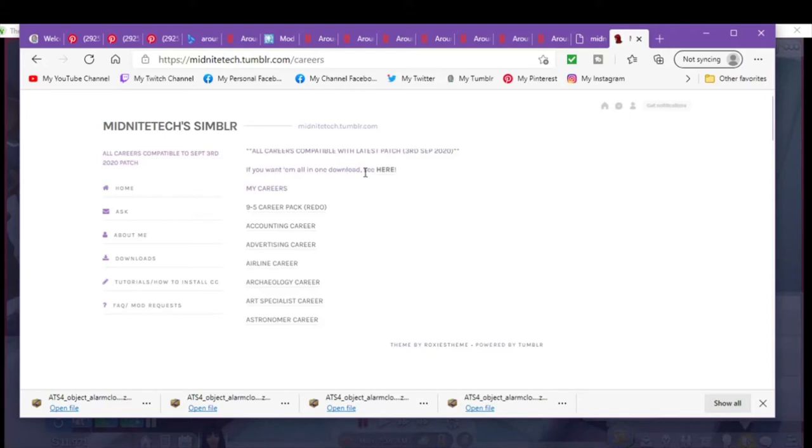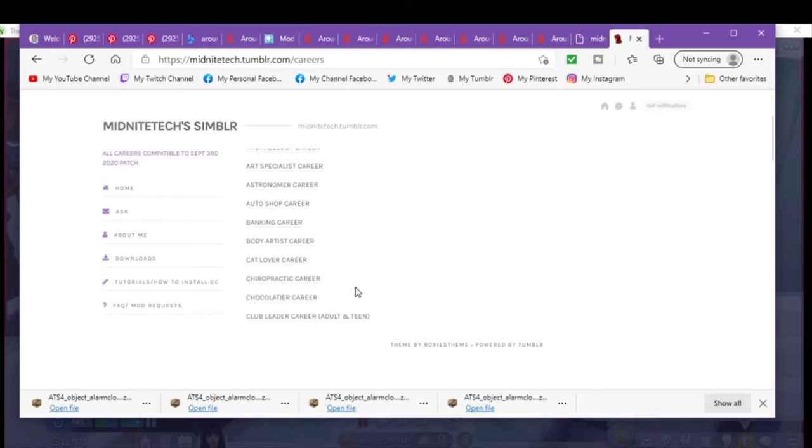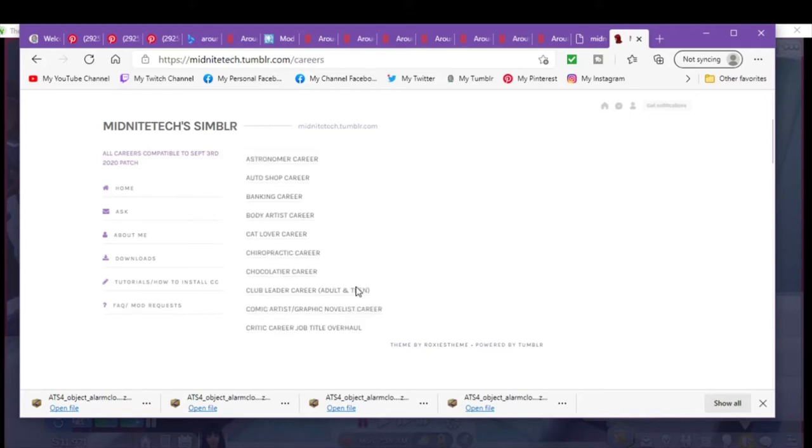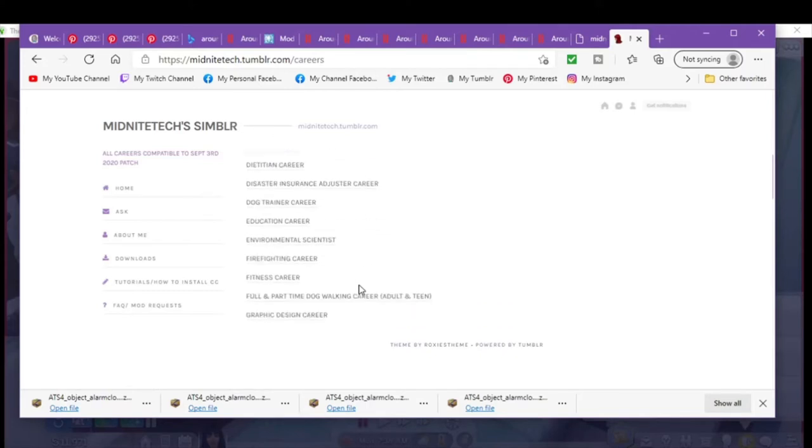If you want to download them all in one, you can click right here. As you can see she's got the 9-to-5: Accounting, Advertising, Airline, Architect, Art, Astronomy, Art Shop, Banking, Body, Cat, Chiropractor, Chocolatier — and the list goes on and on. She has it in alphabetical order, so you can get anything and everything.